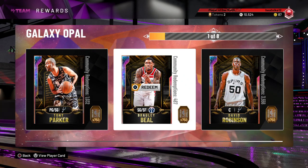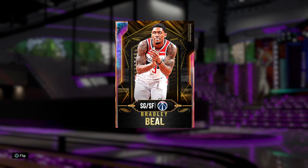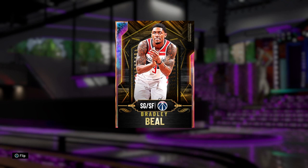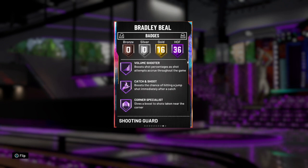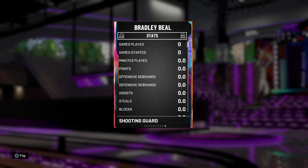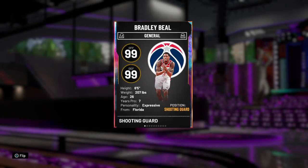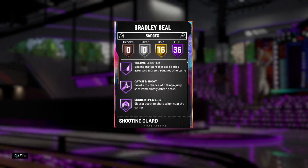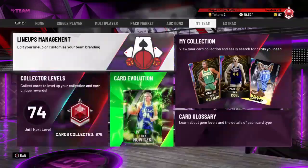Coming in at number four we have Bradley Beal. I would have ranked him higher than Penny, but he's not a shooting guard slash point guard — he can only play the two. If he were a SG/PG instead of SG/SF he'd be one of the best cards in the game. He is six foot five and has one of the best releases in the game, and he's the least redeemed card on the list. He's got 36 hall of fames and is just a really really good card.